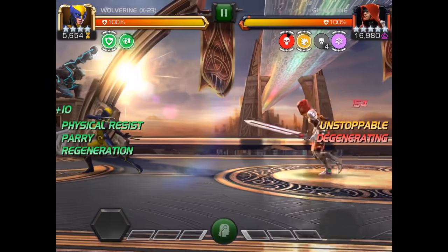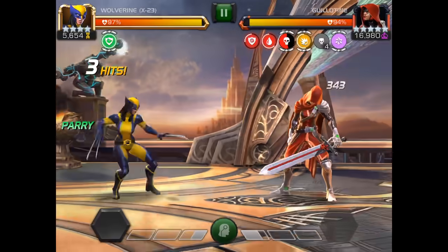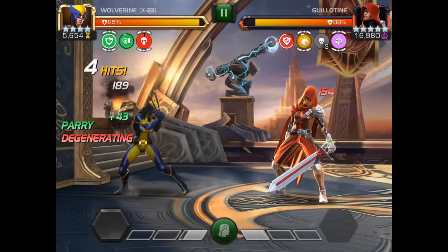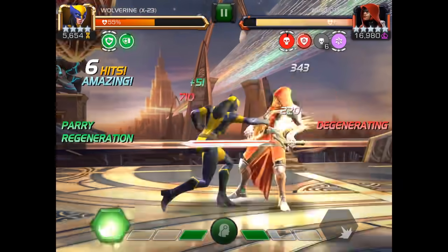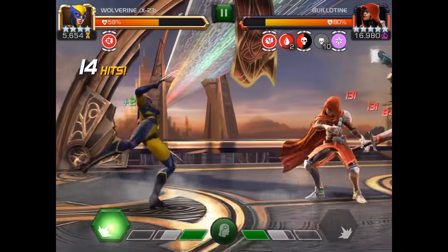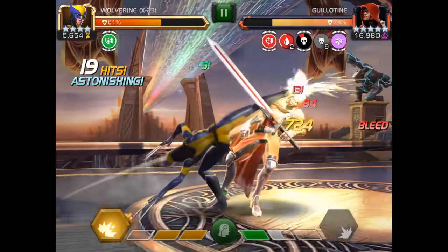For Guillotine, she is unstoppable and I have no power so I can't use it. So what I do is just stun, get one hit in, back up — stun, get one hit in, back up. This is probably the most unfortunate starting scenario to have, but it's okay. I'm starting to degenerate but I'm not worried because I'll be able to get in there. I degenerated 50%, but if I had tried to get in there earlier or attack against that unstoppable, I would have taken a lot more damage than 50%.